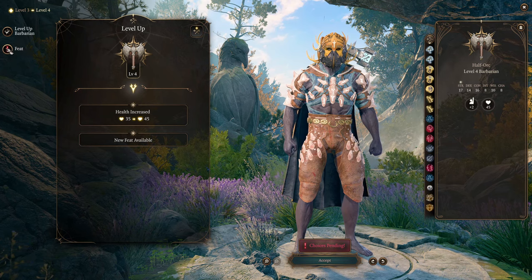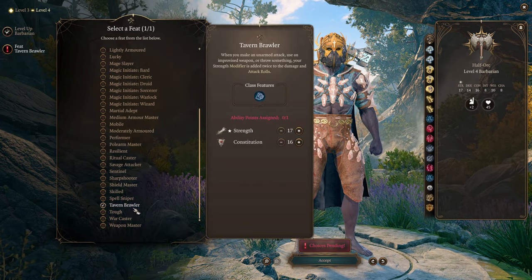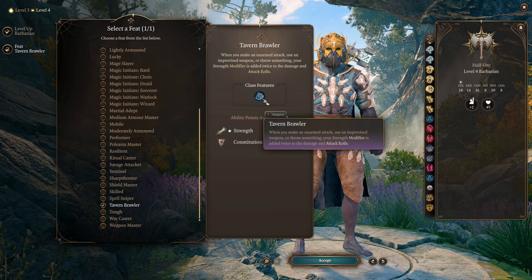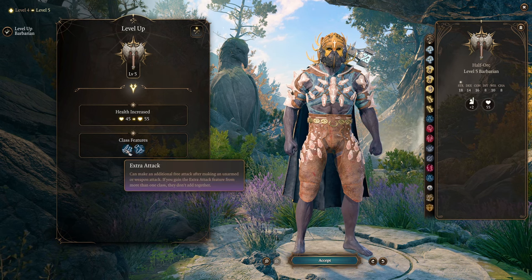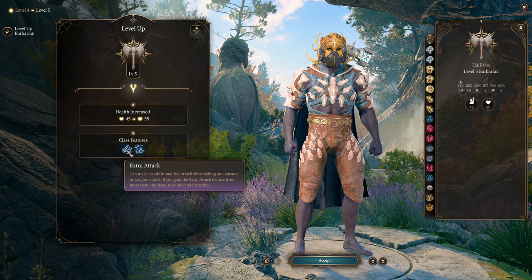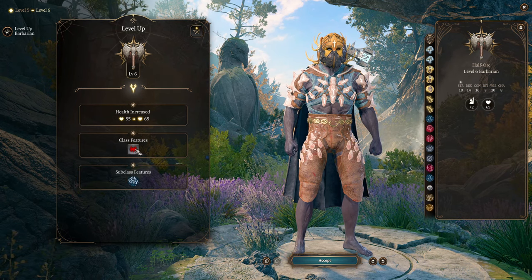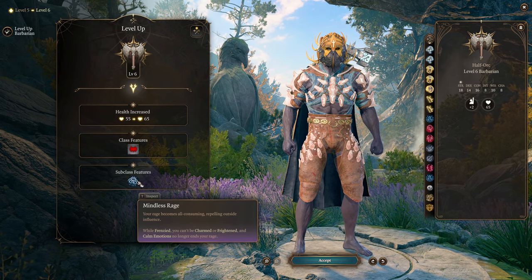At Barbarian level 4 we get our feat. My feat of choice is Tavern Brawler — this gives us the ability to get additional Strength and do additional damage with our Strength when we're throwing something. Level 5 we pick Barbarian again for Extra Attack and more movement speed. Level 6 we continue our Barbarian path, getting Rage Charge and Mindless Rage.